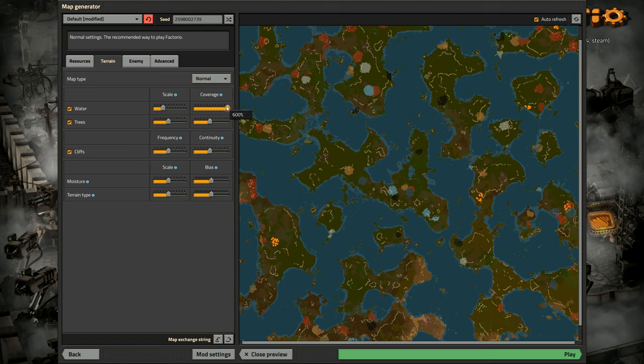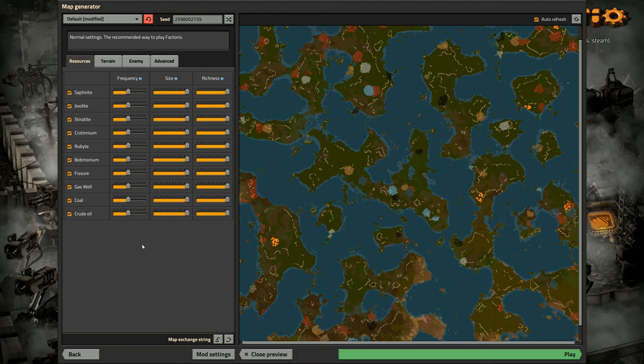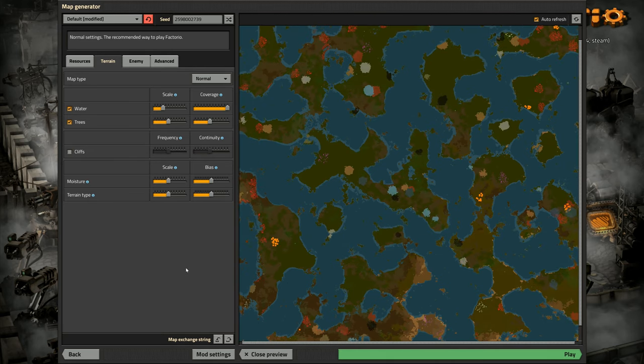Water is on 50%, coverage at 600. Starting area size is set to maximum. Enemy bases are 150%, size 200%. Resources: frequency untouched, size and richness all maxed out. Cliffs — I've never really used cliffs before because I always found them a bit of a nuisance. I'm going to try turning them off — we won't run cliffs this time. So there we go: that is our starting setup. I've gone through everything, and we are now ready to actually get started. Let's go.